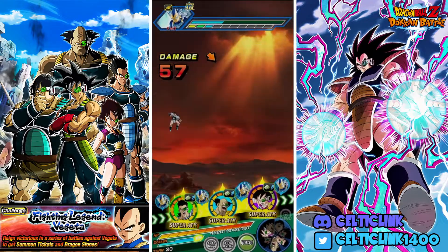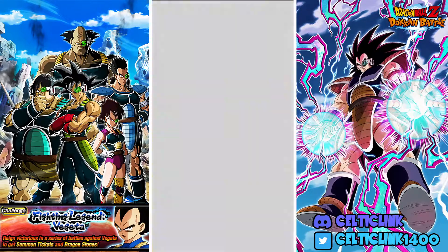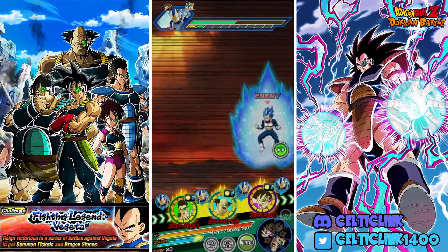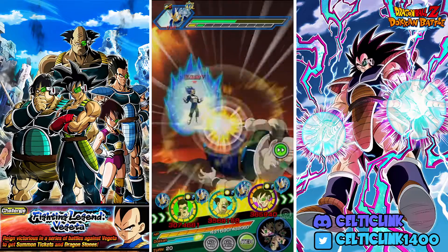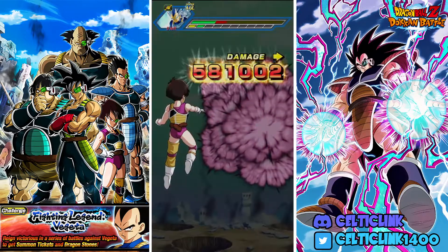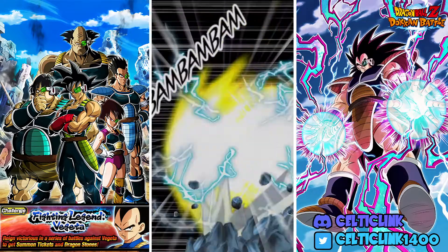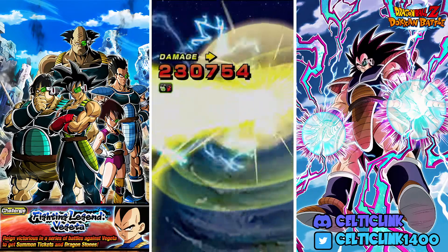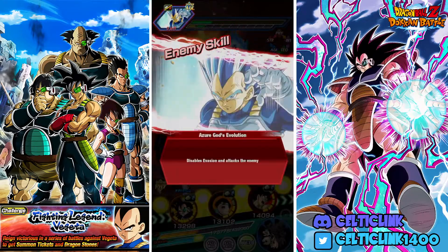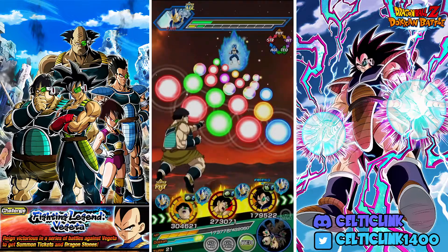We still have the Princess 6 if we need it, but I don't think we will — I'm pretty sure we're gonna get the Dokkan attack next turn. Fasha takes the super but we do have the Whis — she did super attack — still taking 200k, wow. Alright, we're gonna put Shugesh in front.